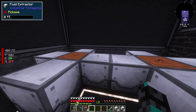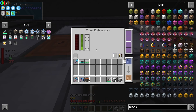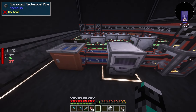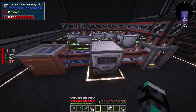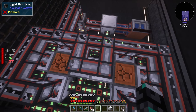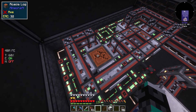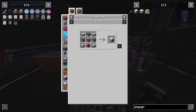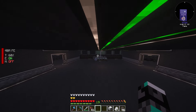To get latex we need fluid extractors looking at a piece of wood - acacia is the best one. We don't even need to power them for them to work, but if you power them they work a lot faster. We pipe out all the latex through a tank and into the latex processing unit, add some extra water, and start getting dry rubber, which you then cook into plastic. I'll duplicate this setup over there for a decent production. But first we need a block placer to replace breaking blocks - which also needs plastic.